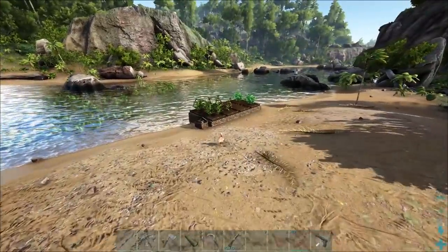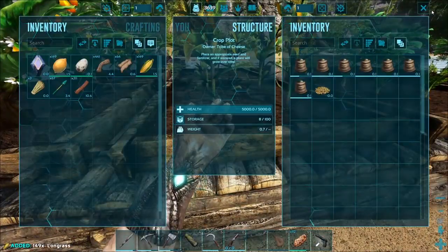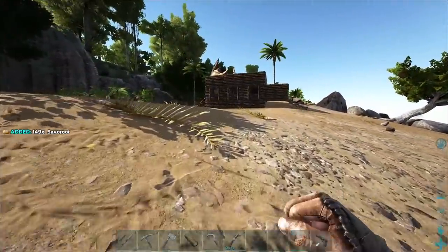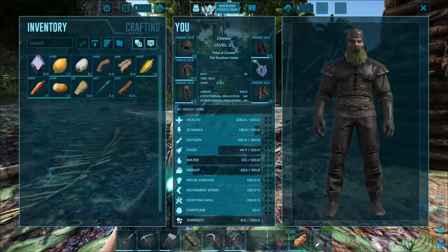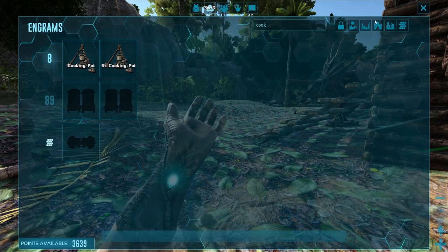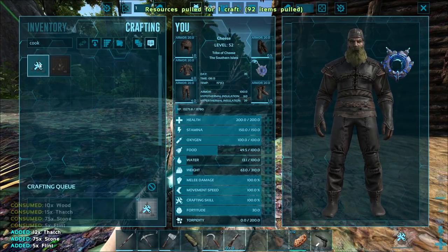We're going to come over here, grab some veggies, and throw these in our preserving bin that we made last time. Let's grab these veggies out — we'll just take one side out for now. What we're going to need to make kibble is cooking pots. If you go into your engrams, look for cooking pot. We have S+, so I'm going to make one of each in case you don't have S+. We're going to craft up some cooking pots.